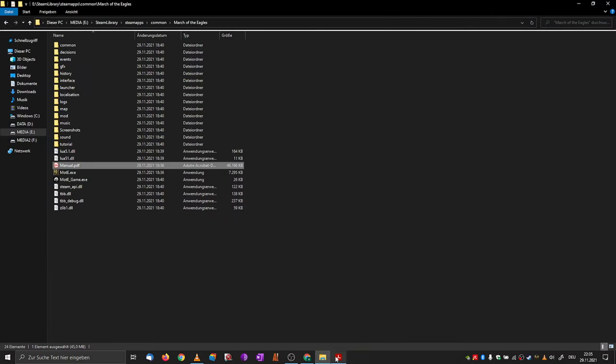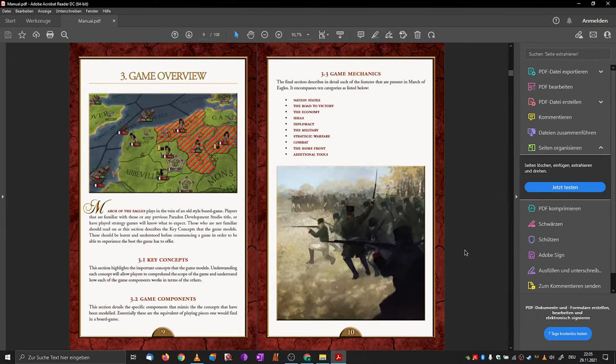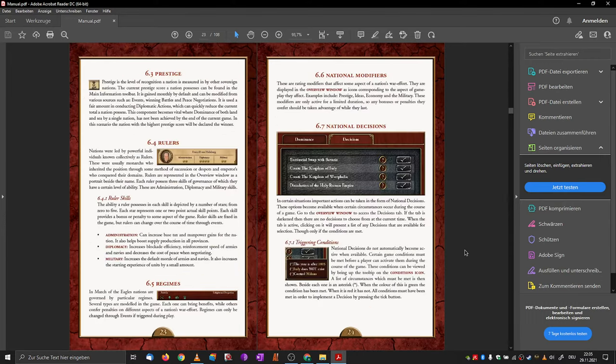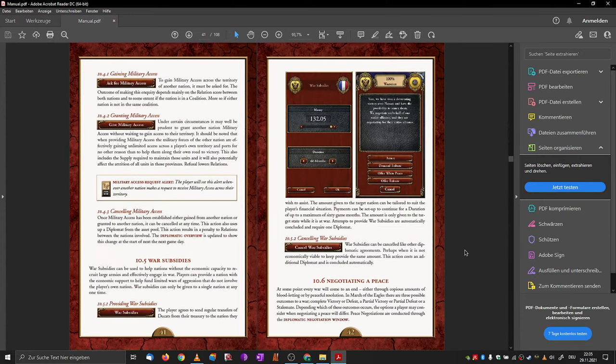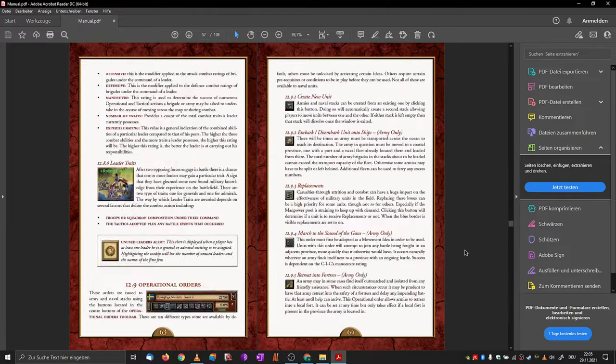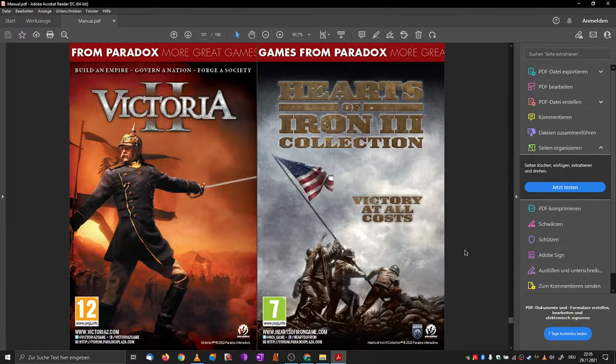Let's go into the game. One thing I can show you is the manual — 108 pages, nice, in color, with a lot of pictures and some nice paintings. Doesn't look too bad.